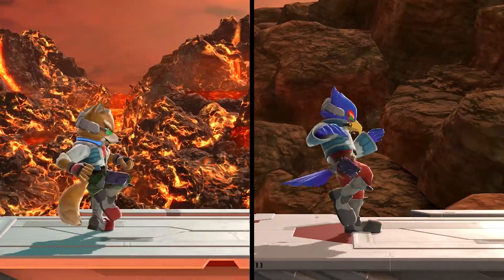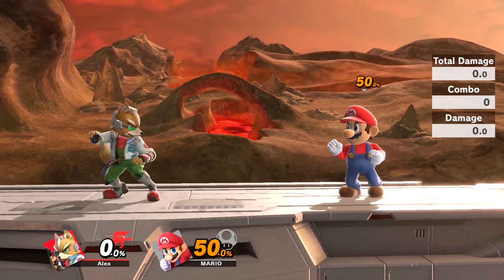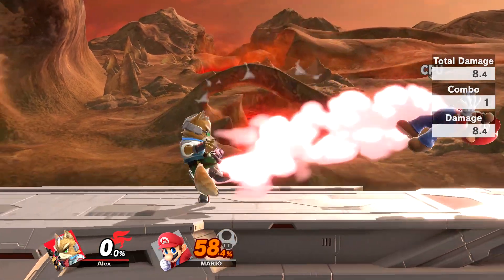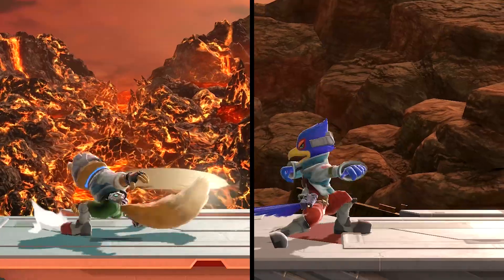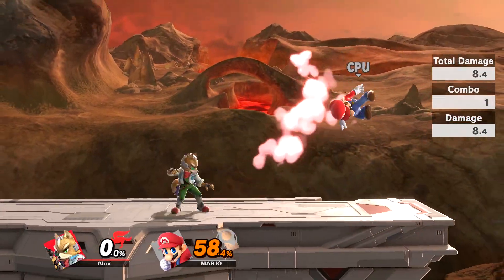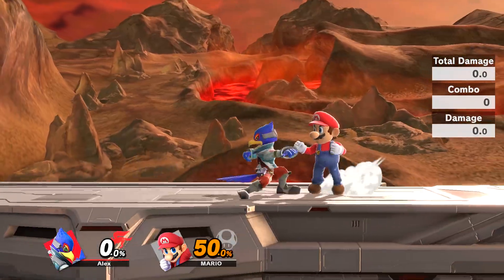Now onto their forward tilt, which are basically the same attacks. This tilt can be angled with both characters. The most notable difference is that when angled, Fox's attack has a slight boost to damage, whereas Falco's doesn't. Their down tilts are also very similar. For both characters, the move is strongest on the inside of the attack.